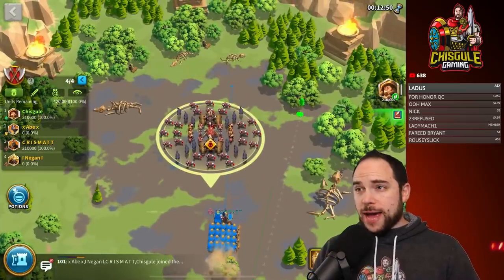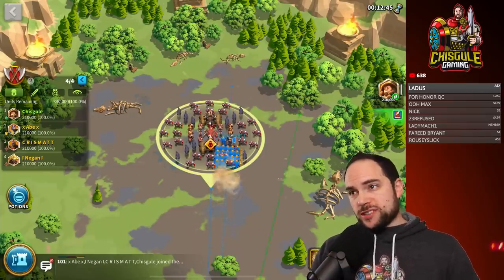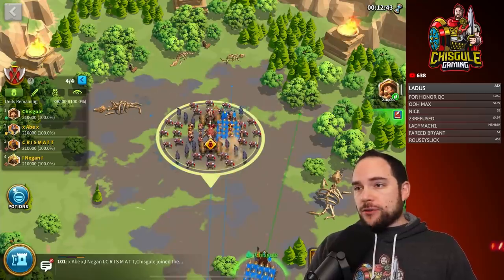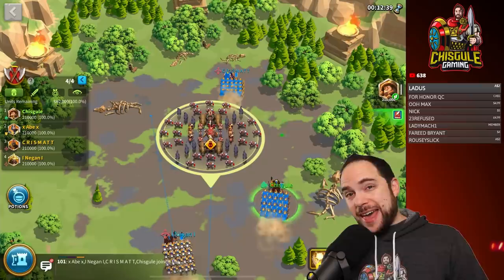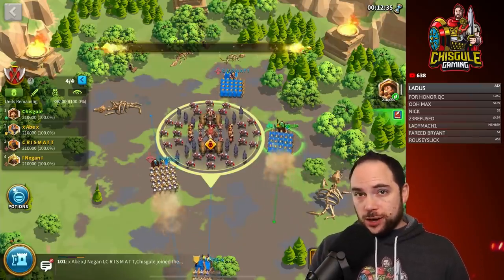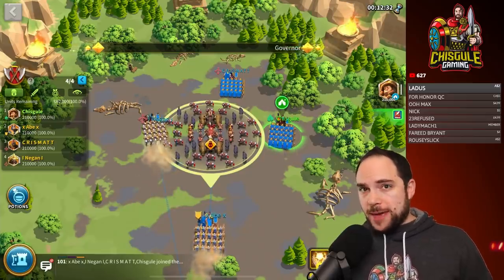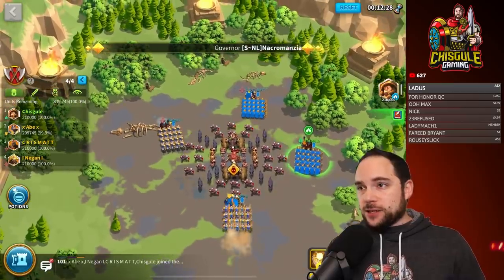We're making our way onto the battlefield now. One thing I want to mention before you even start this encounter: you want to have everyone in the cardinal directions — north, west, south and east. That way you're spread out for some of the abilities that are going to happen. Once everybody's in position, the tank can engage the battle.